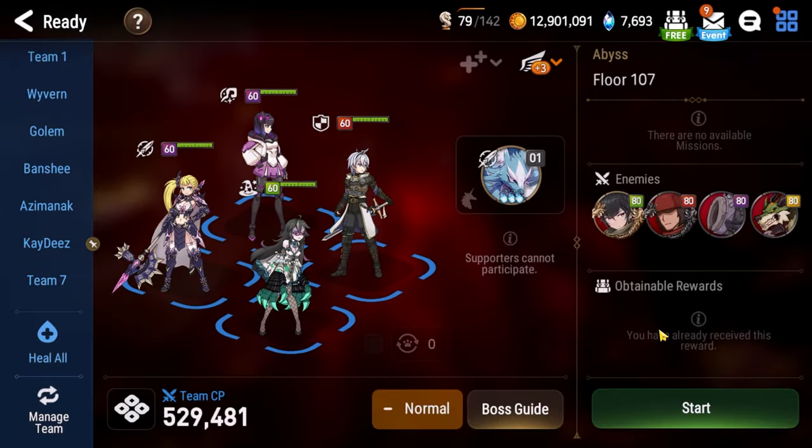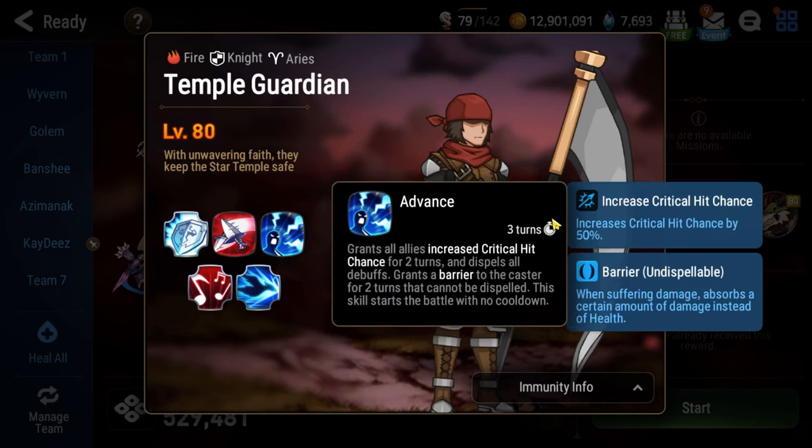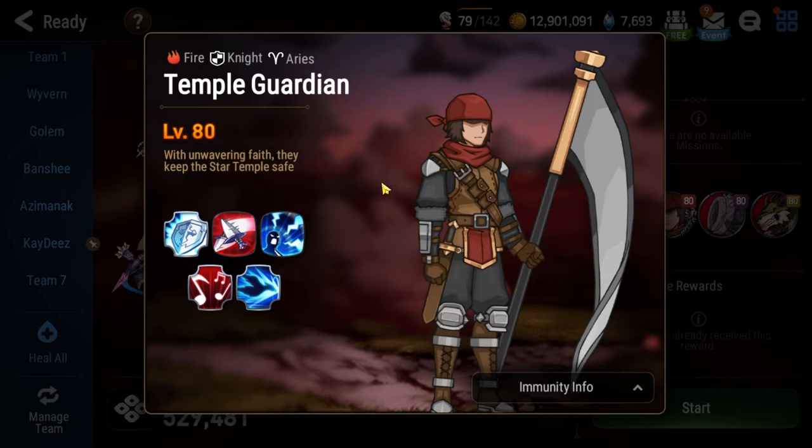Now, that's just the second floor. The first floor sucks too. The boss here, Temple Guardian, absolutely sucks. At the start of the battle and every time he has his ultimate, he uses Advance — which grants all allies critical hit chance for two turns, dispels all debuffs from all allies, and grants a barrier to himself for two turns that cannot be dispelled. His Front Shield skill greatly decreases damage suffered when an ally except the caster is attacked, and this effect decreases as his current health decreases. So if Temple Guardian is at full health with that huge barrier, you can't do more than one point of damage to any of the adds he spawns with.